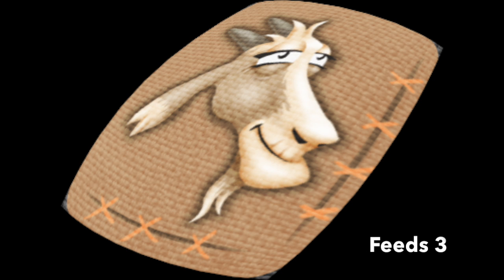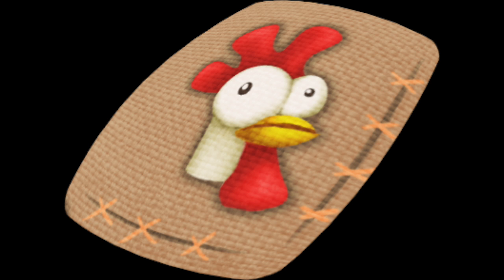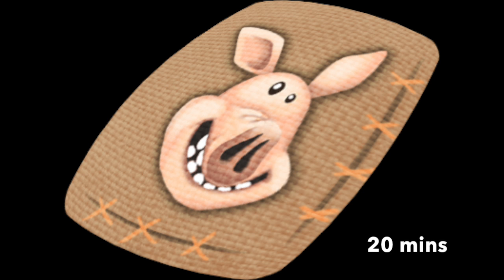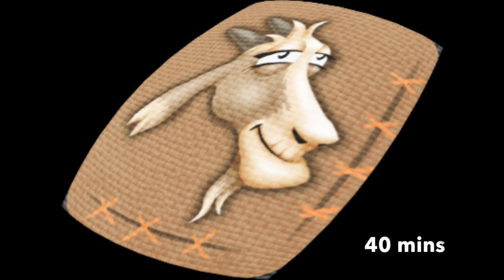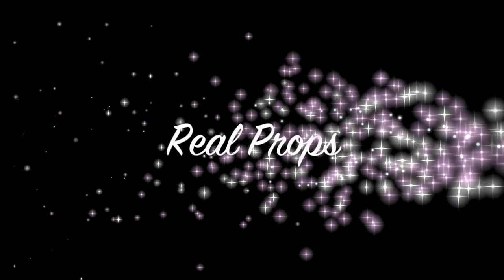Each of the feeds you need for all of these animals is produced in the feed mill. The feed mill produces feed for your chickens, cows, pigs, sheep, and goats — but be careful, the production time is different for each. Once produced, it will go into your barn storage and stay there, same as any products from your animals. Be aware that you might need to sell off some feed if you're making too much.